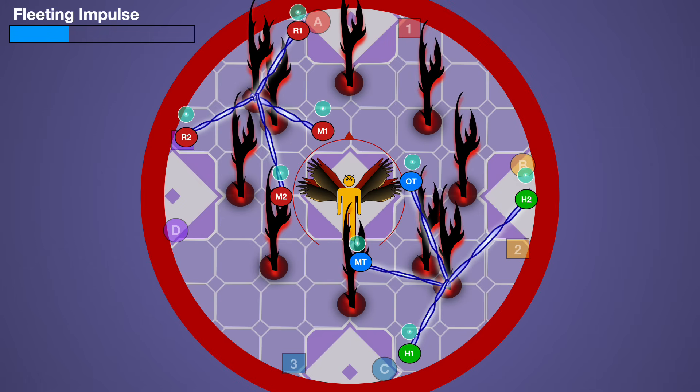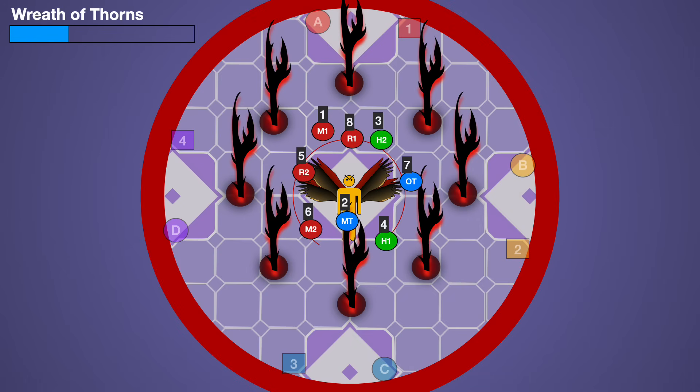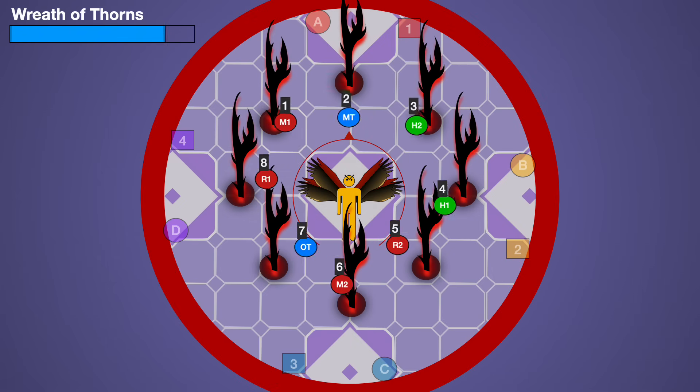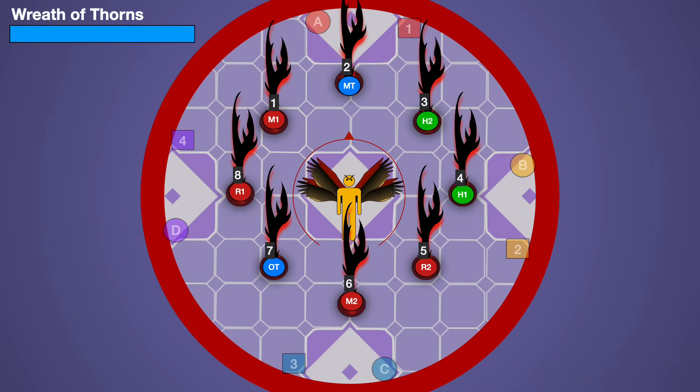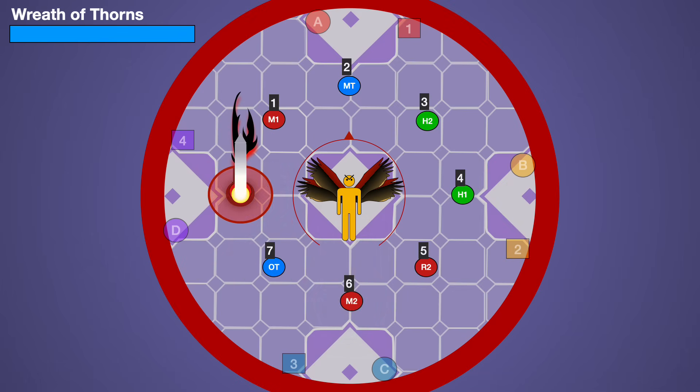The boss targets everyone one at a time with a Fleeting Impulse AoE. These cause damage and give a long-lasting magic vuln up, but most importantly you need to count which AoE number hits you — count aloud or on voice chat. Remember this number, because after the tethers break and the debuffs fall off, everyone goes middle and the boss casts Wreath of Thorns, tethering to each of the tower thorns one at a time. This order must match the Fleeting Impulse order — you need your magic vuln debuff to have fallen off before soaking your tower. Match who got hit first to the first tower, second to the second, and so on. If the order is wrong, at least one player will die because their magic vuln hasn't fallen off when they take the tower.